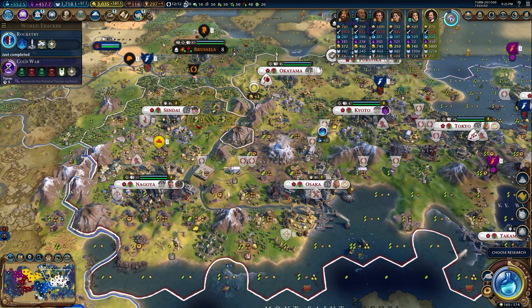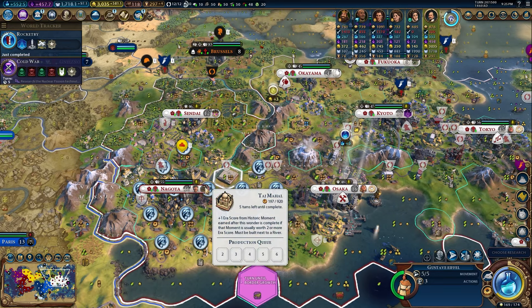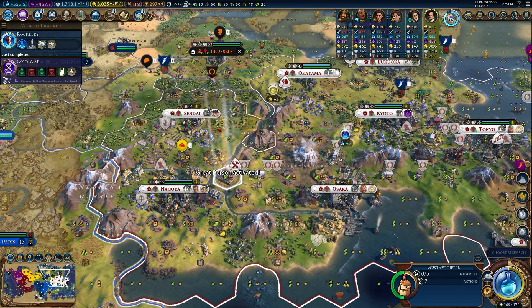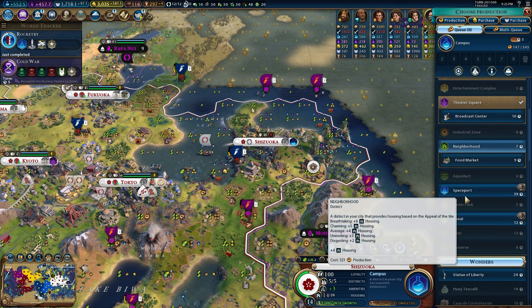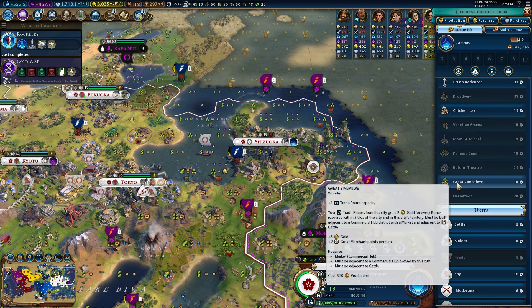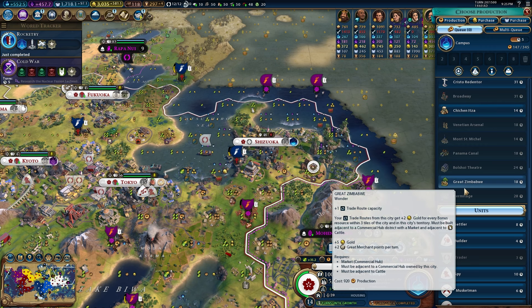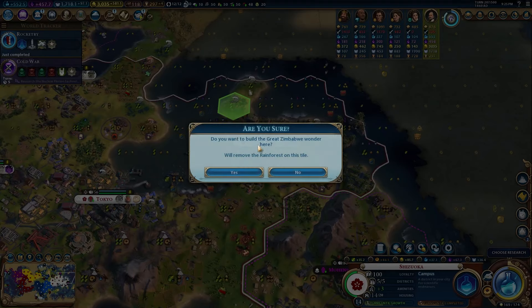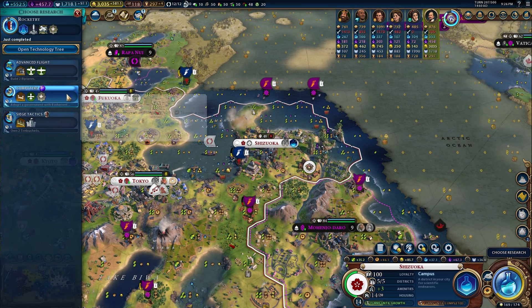We need 5 era score in 3 turns so getting the Taj Mahal for that would be helpful. We have extra build actions because of the Mausoleum at Halicarnassus, so I'll put one into the Taj Mahal. Broadway is probably the best wonder worth it for us now; Bolshoi might be fine too. But the Great Zimbabwe is here — it gives us an extra trade route capacity. What a good use of a wonder engineer on the Great Zimbabwe!